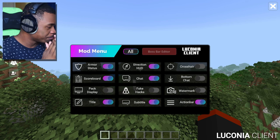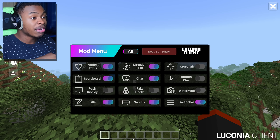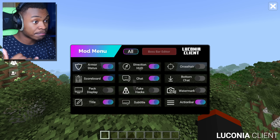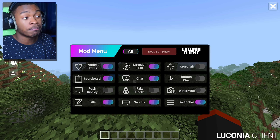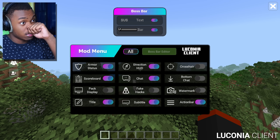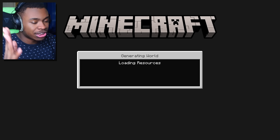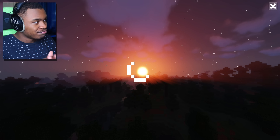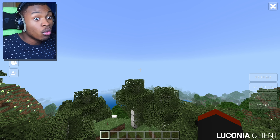Better Better client has some competition for once. Mod menu — Lucena Client. We can see that we have: armor, armor status, direction HUD, crosshair, scoreboard, chat, bottom chat, pack display, fake hacks, watermark, title, subtitle, in action bar, and a boss bar editor. Oh my god, this is insane. I accidentally went back — that little X on the top is going to take me some time to get used to.